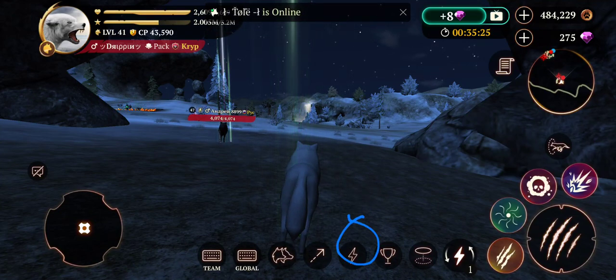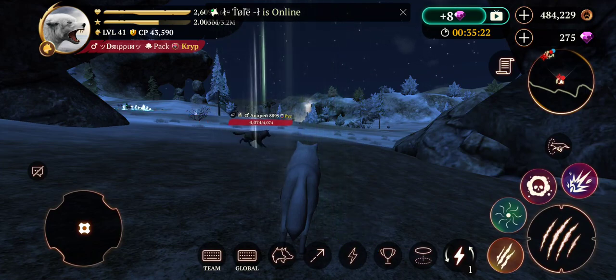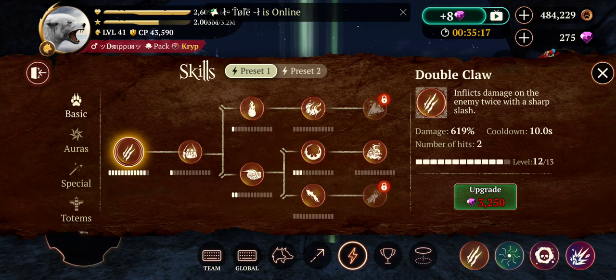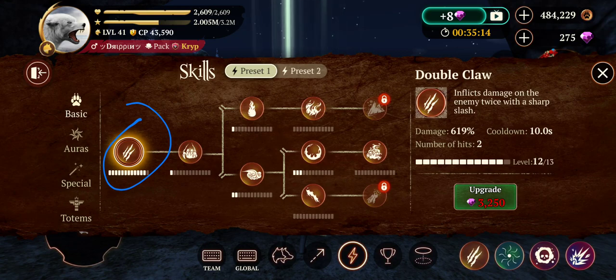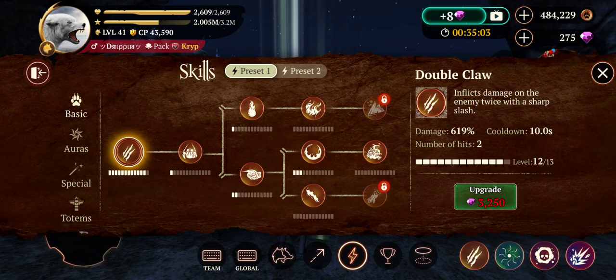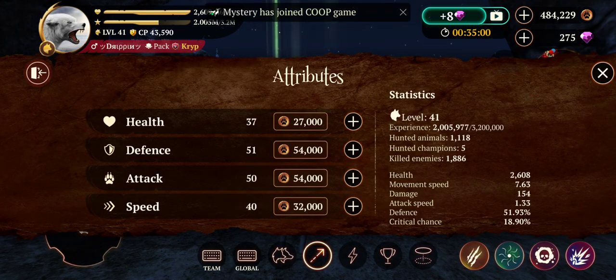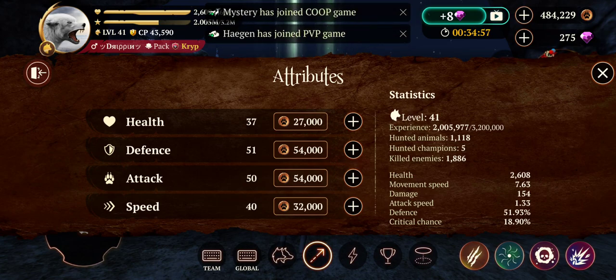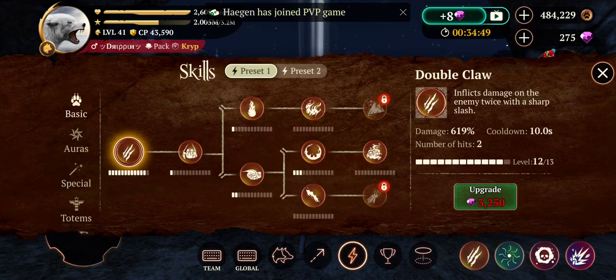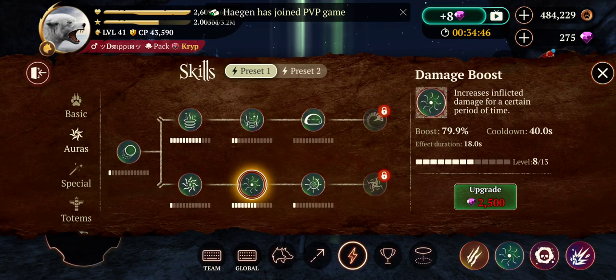Now let's get into the skills. Press the skills button — the power button or whatever it is. I recommend just using the original double claw. Upgrade that. It has a 10-second cooldown and delivers a bunch of damage. The damage percentage is based on your attack damage from the attributes. So if your attack damage is 154 and the skill is at 619%, that's how much damage you deal. That's for the basic skill.